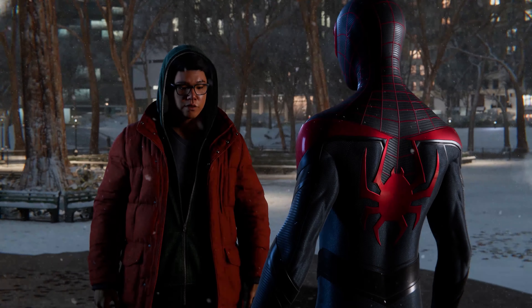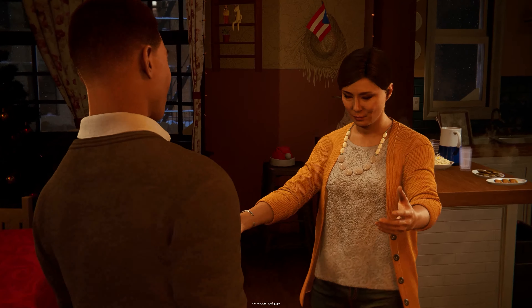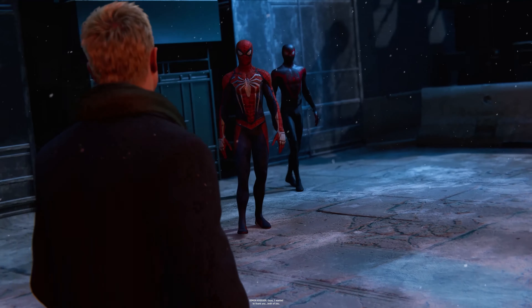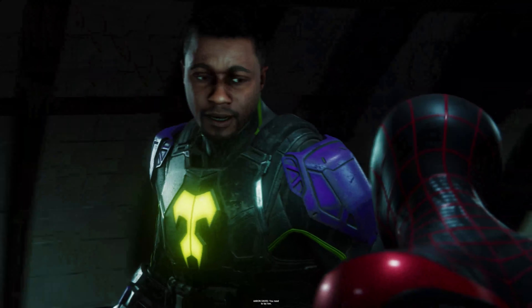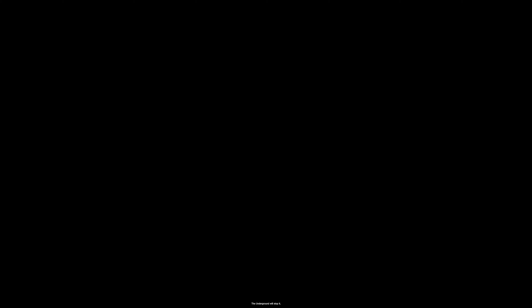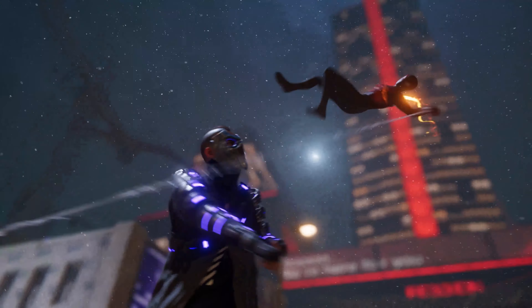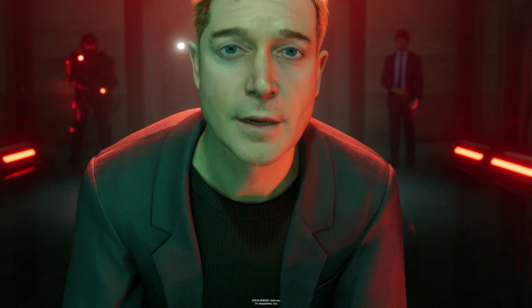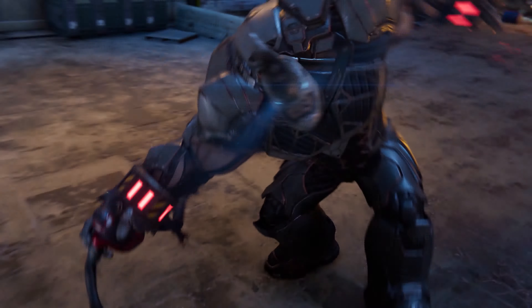Marvel's Spider-Man: Miles Morales — this is the cheapest physical launch title and not really a true sequel as such; I'd say more of an expansion than anything. This was my second stop after the console arrived and so far I'm impressed. The whole 'it's not a true sequel' — I mean, who cares? They priced it right and that doesn't matter when the first game was absolutely incredible and probably one of the better examples of how to use a superhero license the right way. What they nailed in the first game was the freedom and the pace in both the combat and most importantly that web-slinging around the open world. Hopefully this second entry can capture some of that same magic.